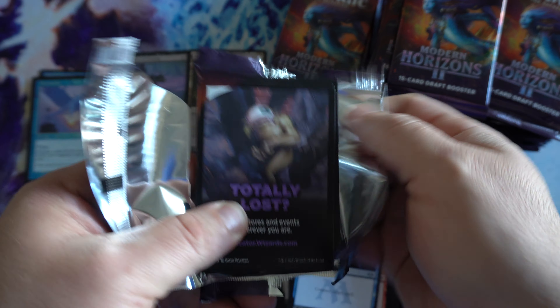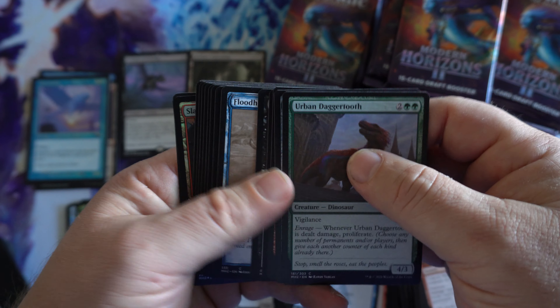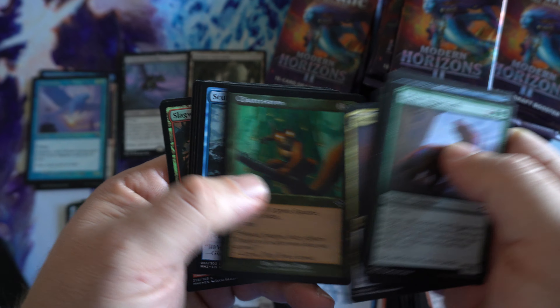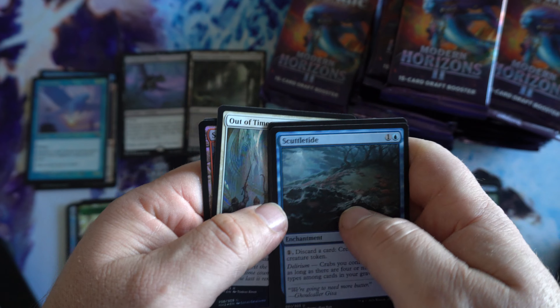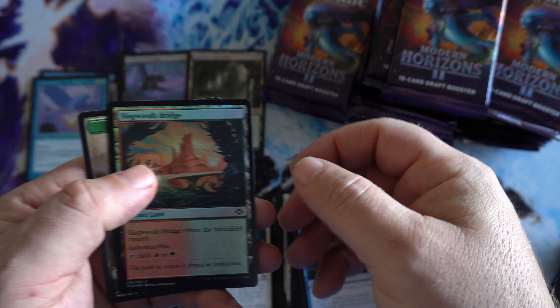So I've got a couple other boxes here today — gonna rip at least one more after this. I think we're finally going to crack into some Flesh and Blood. I've been talking about it for a little while, kind of reading about it. Some Tales of the Aria, first edition that we'll be going into. Out of Time and Slagwood's Bridge, foil.